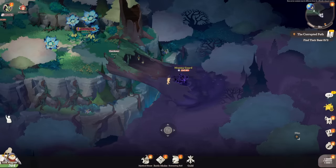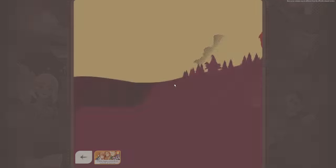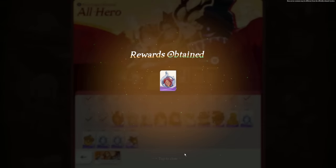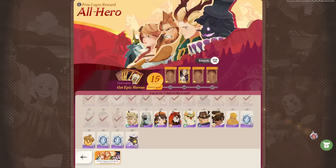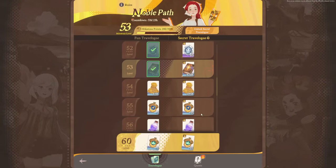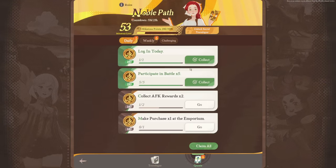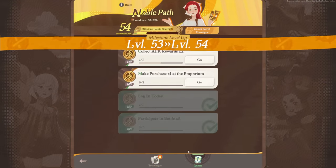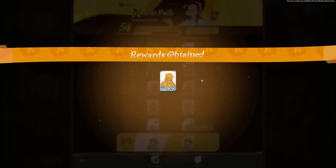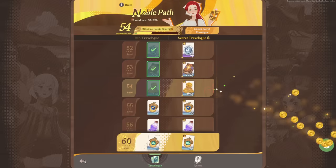In the events tab, you'll find ongoing events to jump into and complete for rewards. There's also the noble pass, which is like the game's battle pass — here you complete missions on a daily, weekly, and challenge basis to collect rewards and progress along the noble path.